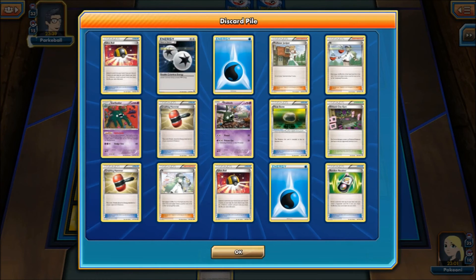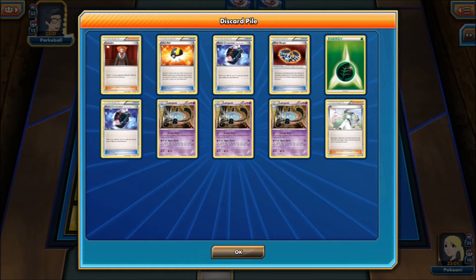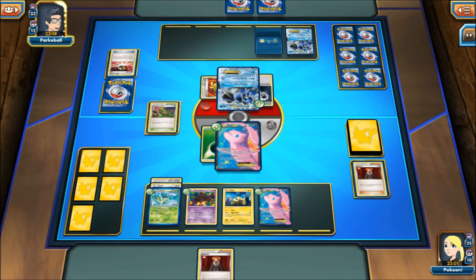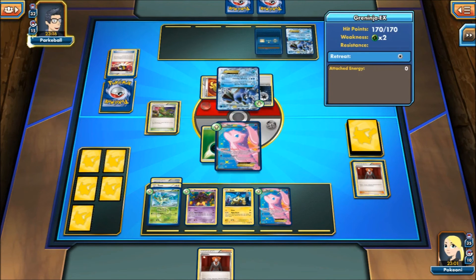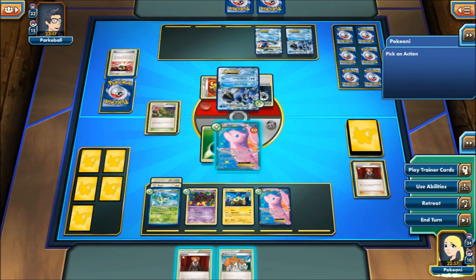Oh baby, drop another Trubbish — come on, do it for me! I think that's what we're going to see. That Quake and Punch is going to do 50, but who cares. Or drop a Garbodor, that'd be even better. We have three Lampets right now. What card is this? It's not showing up for some reason — Greninja YAX. Holy cow, what is this?